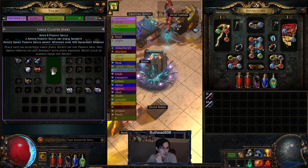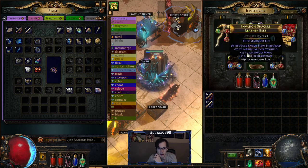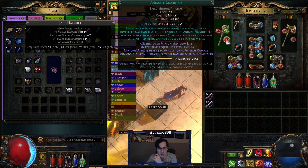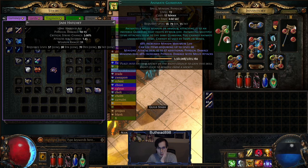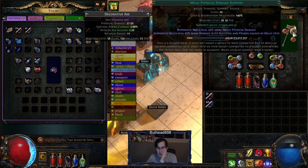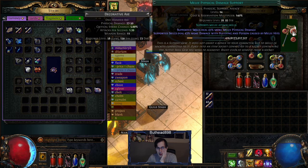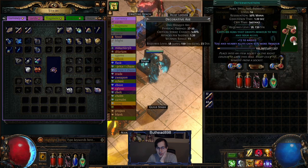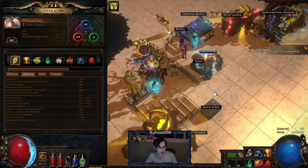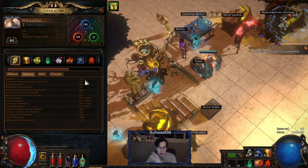From there eventually we're going to get the clusters that give you Determination and reduced mana reservation. Desecrate, Vitality — leveling those up. Determination you definitely don't need until super late game, so I have no real interest in doing that right now. Melee Splash and Melee Fizz will both switch in and out for bossing — probably Melee Splash for mapping and Melee Fizz for bossing. Eventually we'll have max armor in this game with Determination on — right now we're only at 26% because we don't have Determination on and we're missing a lot of gear.